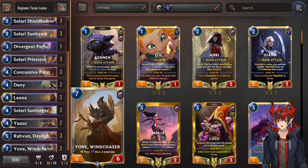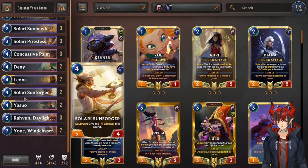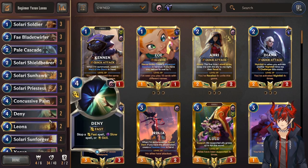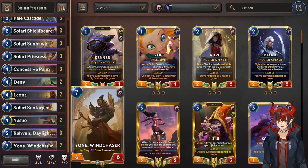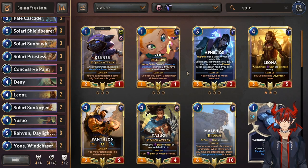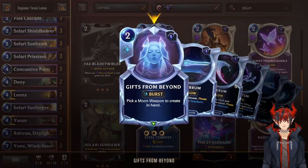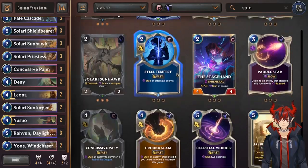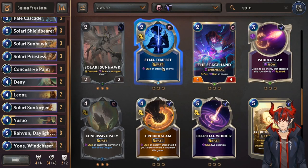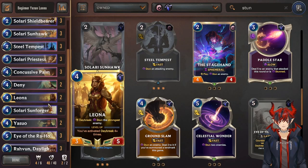So it'll probably look something like this at first. Also, we're not running Divergent Paths unless we have the Hillock in. So until you can get to the finalized version, which will be in the description below, you're probably going to have to run some other stun cards or maybe some other draw. You could run Gifts, which is pretty good. You could run Steel Tempest, which I like. Maybe 3 of Eye of Raharak, and call it a day.